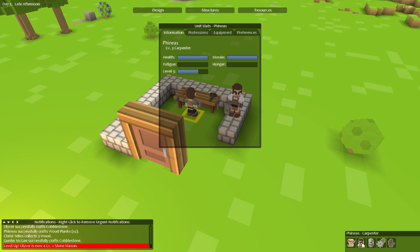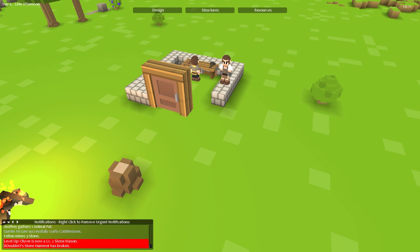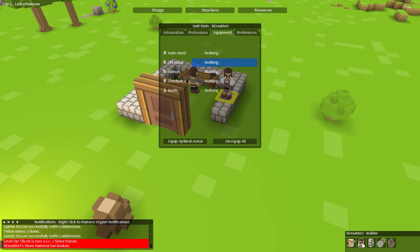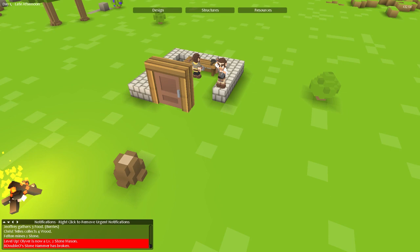Looks like I can't do an apostrophe — 'Old Snuffy' will have to do without it. Old Snuffy confirmed! His hammer has broken, which is a big deal. Under resources and hand tools we actually have a hammer available. I'll click on him, go to preferences, and set him to automatically equip the best hammer, and return to campfire when enemies are spotted.